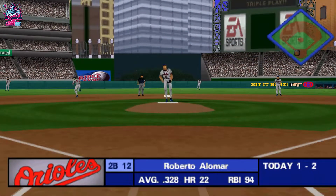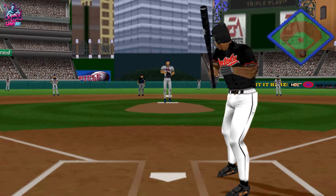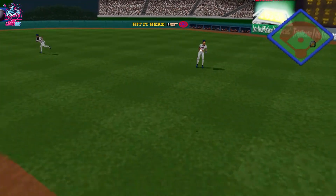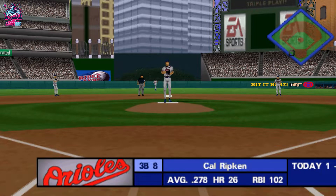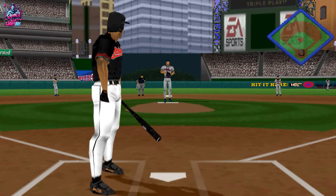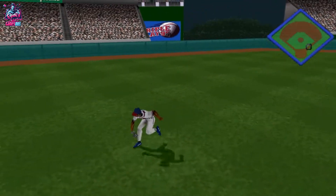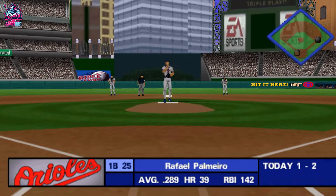Leading off for the Baltimore Orioles, Roberto Alomar. Line drive to first base. Throw to first — he's out of there. One out and nobody on. Batting one for two, Cal Ripken. Line drive at the shortstop — missed by the shortstop. An error by the shortstop. One out, one on.